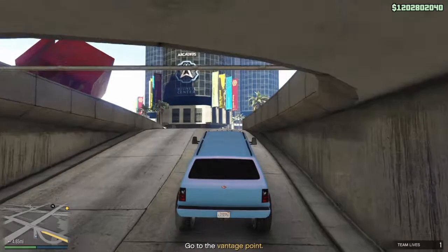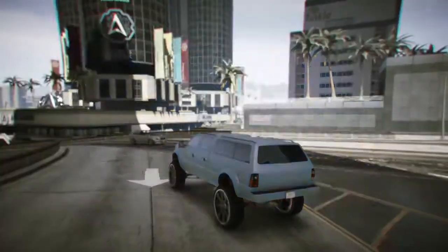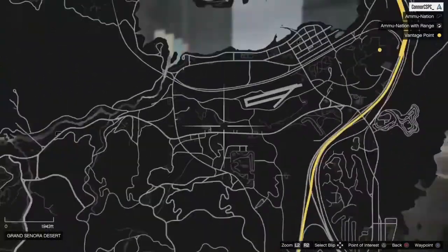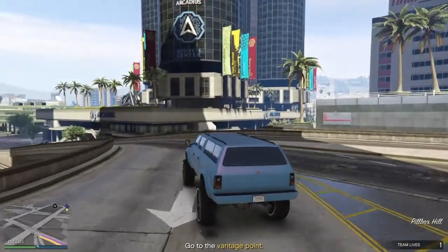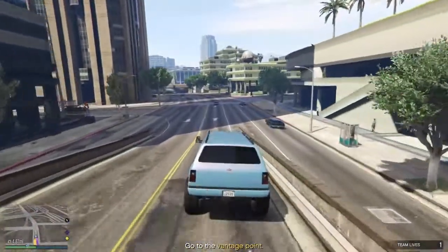Once we get out of our garage, hit the options button and pull up the map. We want to ignore the objective of this mission and head to the area down by Trevor's airfield and the prison. I'm going to skip to the gameplay now where we drive there - I'll speed up the gameplay so we don't have to watch all of it, but once we get there I'll tell you the next step.